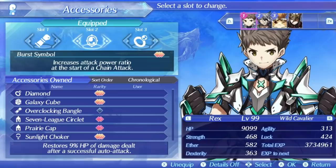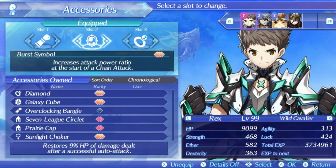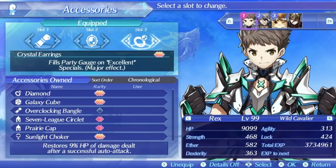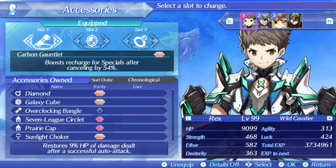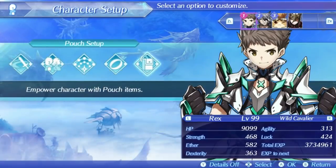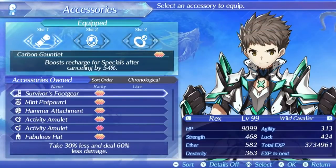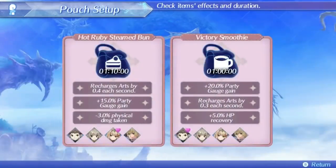It goes without saying but Nia appreciates strong allies. Keep in mind that the 8% party restore periodically also works during chain attacks, so if you get low on health you can just launch a chain attack and that will heal up your party members — it's actually really good. Since this is all about healing we won't driver combo lock enemies, but I will be bringing along Tora simply for break. Other good accessory options on Nia could be the critical symbol, resurrection symbol, sigma drive, or whatever else might support the team. For pouch setup, victory smoothie and hot ruby steam bun is a great setup for art recharge and party meter.